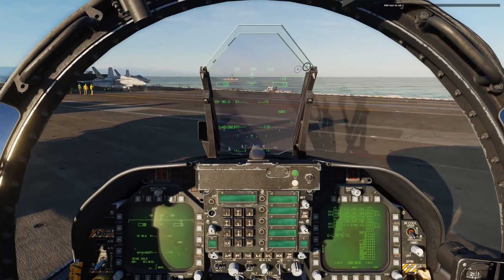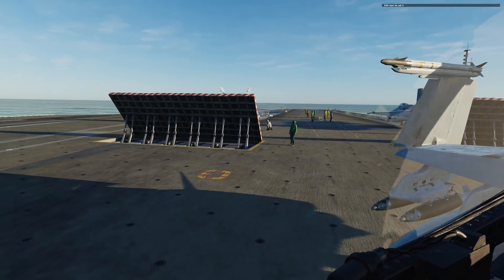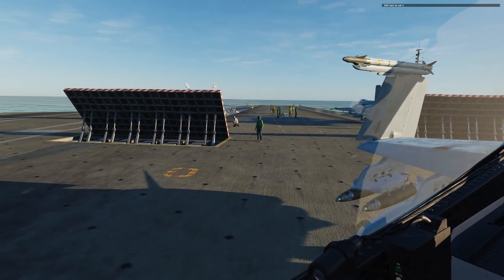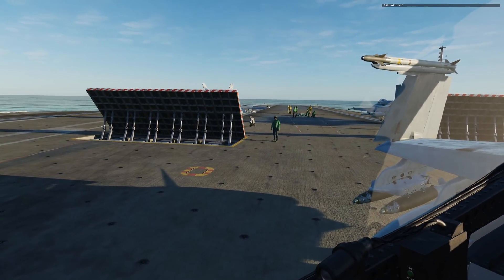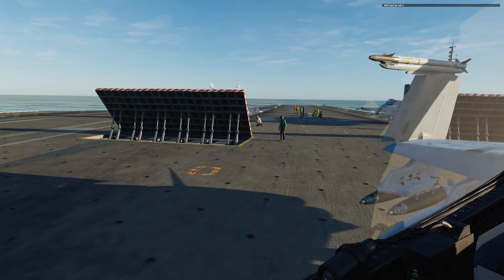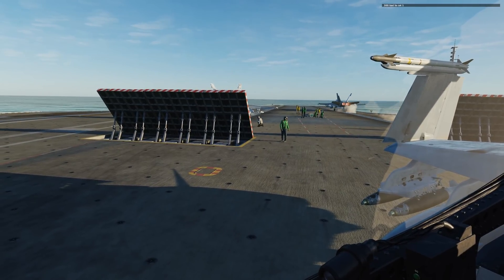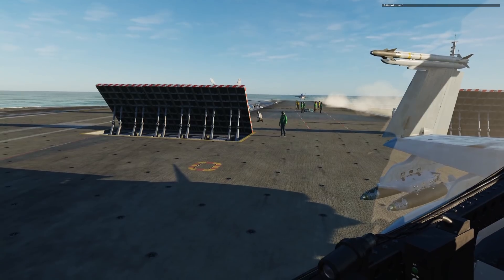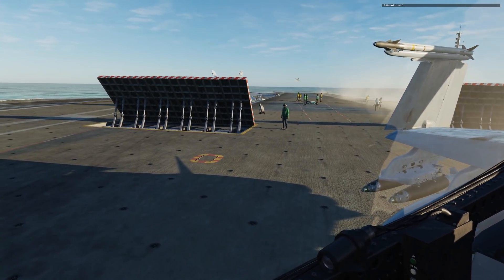Starting a mission, some missions may actually start on the catapult itself, whereas other times you may have a hot start where you're in a parking space with engines up and running and avionics ready to go. Other times you'll have a cold start where the aircraft is completely shut down. For a hot start or cold start, you'll need to taxi from your parking spot, like here on the six pack, to the directed catapult.